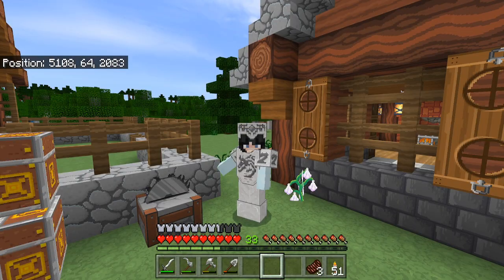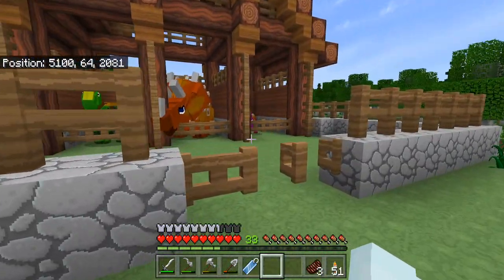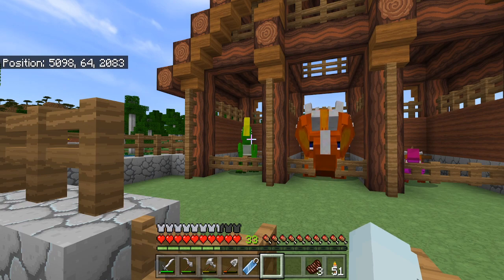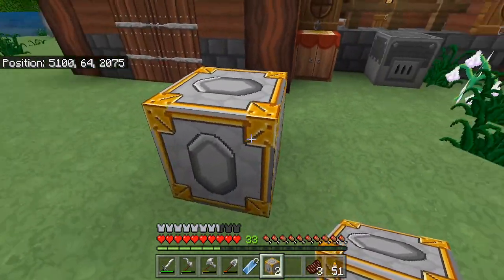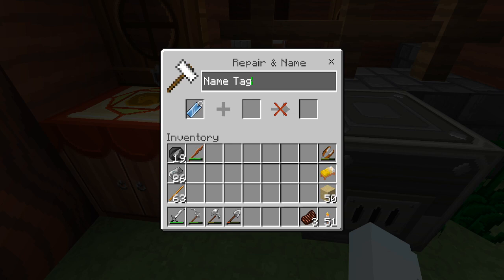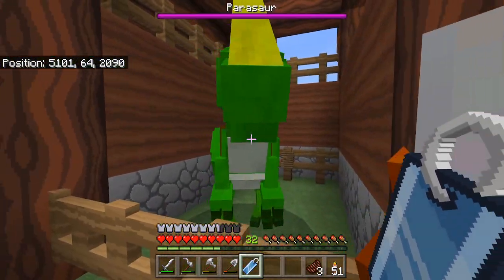We have one more thing to do before we end the episode for the day. While I was down mining, I found an abandoned mineshaft, and in that mineshaft I found a name tag. So today we're going to go ahead and name one of our dinosaurs. I think I'm going to name the little parasaur, because he was our first, and I think that's just appropriate. So first we're going to need an anvil - three iron blocks, so expensive. But the iron blocks look really nice. And now we can make one anvil. I think I'm going to name this little parasaur Sir Honk. Little guy, you get a name - you are now Sir Honk, forever and ever.